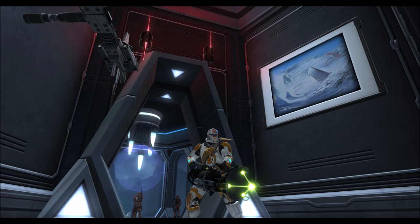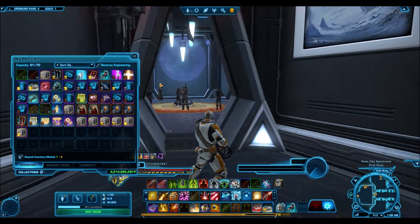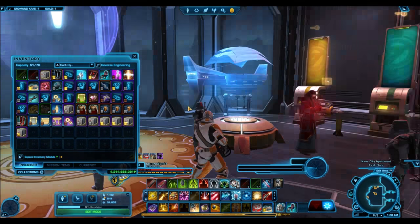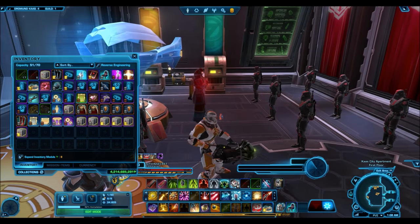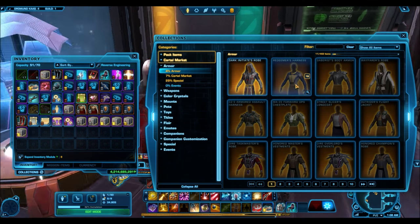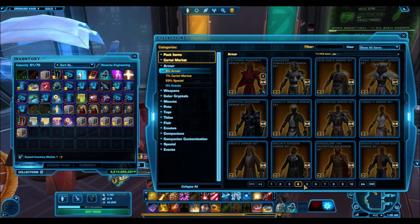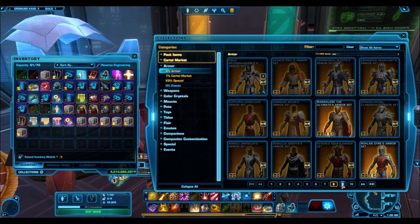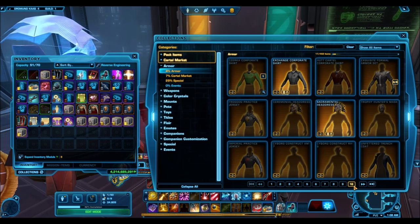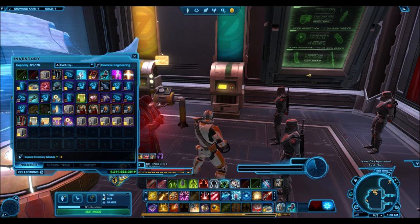As you can probably tell from the title, we're going to be talking about some of the most shameless reskins that Bioware has ever done on the cartel market. In light of recent cartel packs, Bioware has been reskinning a lot of items more so than they used to. I often find myself thinking back to the good old days wishing hypercrates were like they were, which got me searching through the collections tab. Fair warning: some of these will make you facepalm and really wonder what Bioware is thinking.